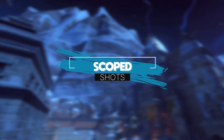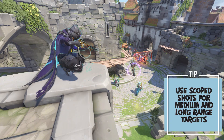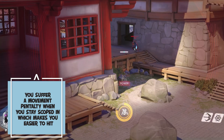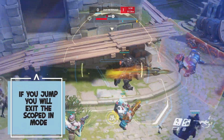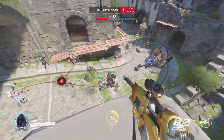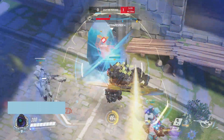Shots fired while scoped in are hitscan — when you shoot, the bullets go directly where your cursor is placed at the moment of shooting. You should use scoped shots at medium to long range. They have a couple of downsides: you suffer a movement penalty when staying scoped in, making you an easier target to hit. If you jump, you'll exit the scoped mode, but you can still crouch while using it. You also lose a bit of your field of view, so you might miss that cheeky flanking Tracer to your left.